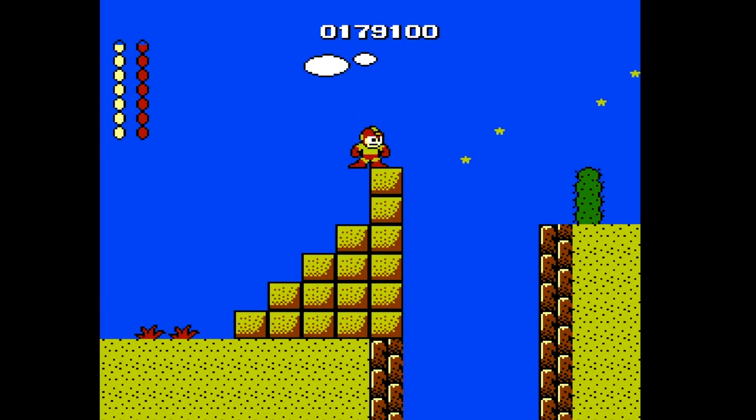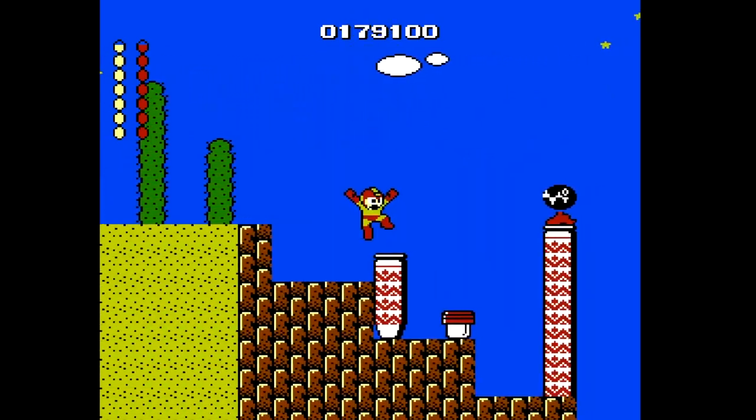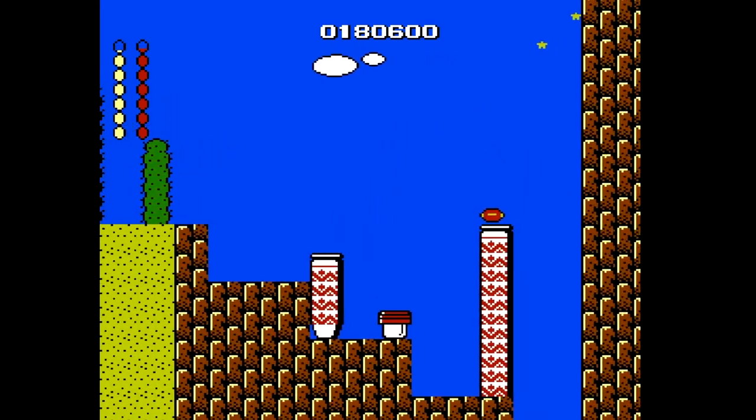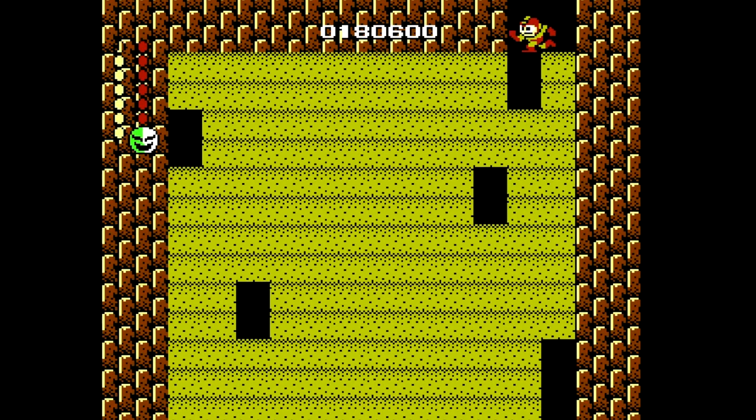That is scary. I wonder if we're supposed to go down there. Now we go down. Oh, this is so cool! It's like the digging section from Mario Bros. 2. That is really cool. Obviously we can't dig because we're Mega Man, but there's some semi-solid type areas here where we can drop down. That's really creative.